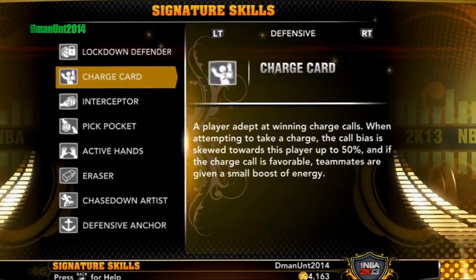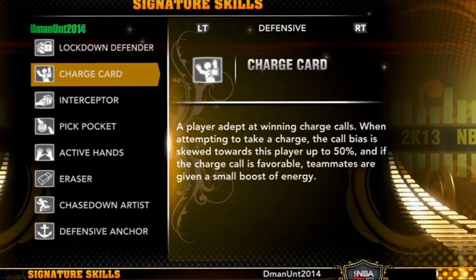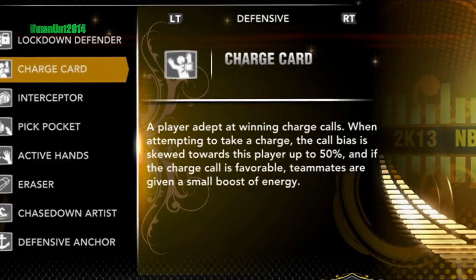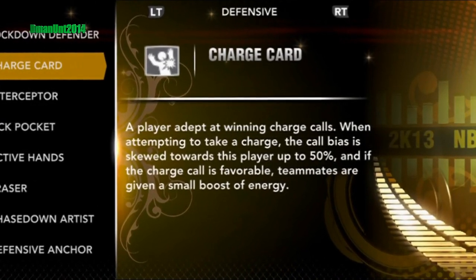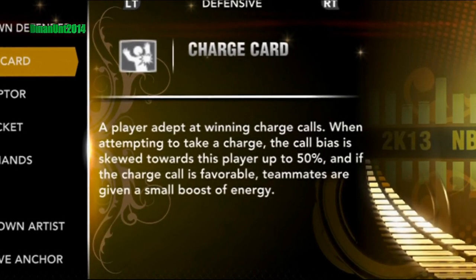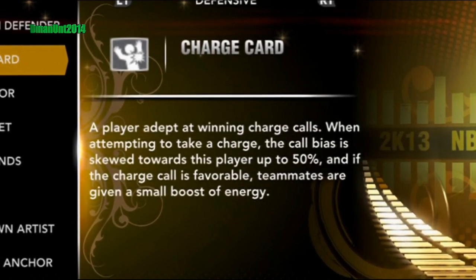First off, you want to make sure the guy you're trying to flop with has this signature skill, which is the charge card. It basically makes the player a better flopper. People like Marcin Gortat have it, Luis Scola — you know he has it, boy he'd be flopping all over the place. I think the whole Clippers team have it too, if anybody remembers that playoff series. I'm not saying the charge card is necessary, but it'll just help the case a little bit more.